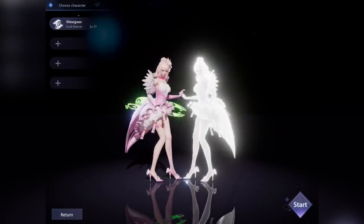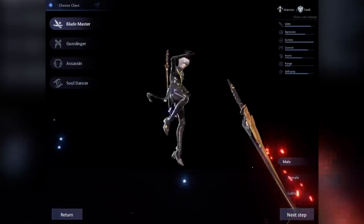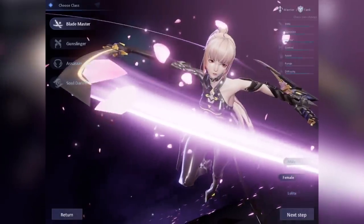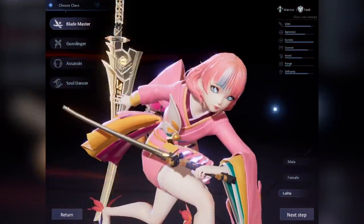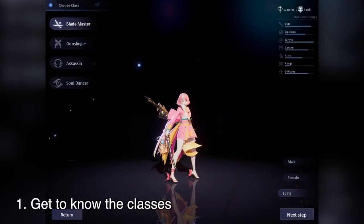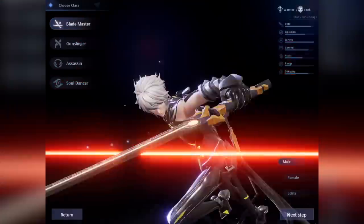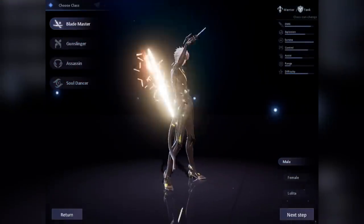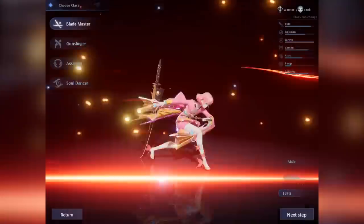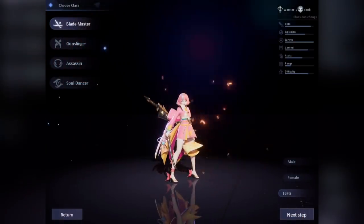First, let's start with character creation. There are 4 classes we can choose from and in each of those classes, we can choose a male, female, or Lolita character. My first tip would be on the overview of the classes. A Blademaster is a melee type job which functions both as a tank and a damager. If you enjoy PvP, I suggest you try the Blademaster as it has a lot of crowd control skills in its arsenal plus it's tanky.